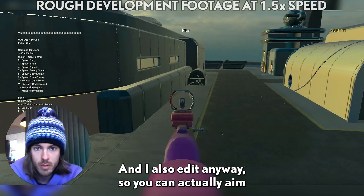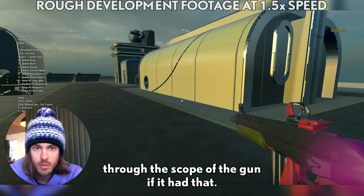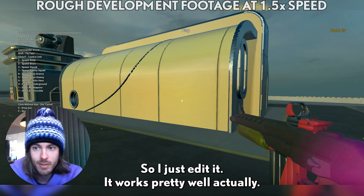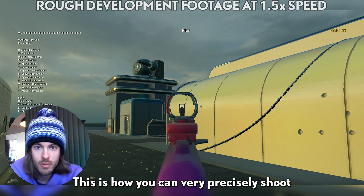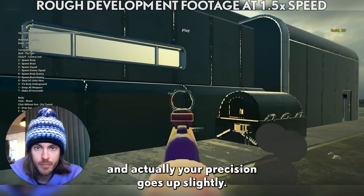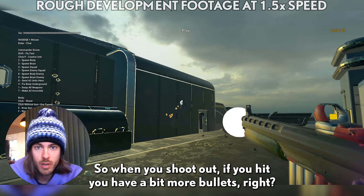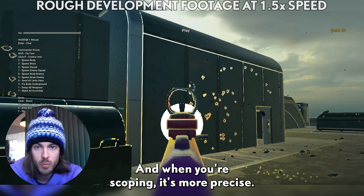I also added aiming, so you can actually aim through the scope of the gun. It works pretty well. This is how you can very precisely shoot, and of course when you scope, you get a little bit of a zoom in as well. Your precision goes up slightly — when you shoot from the hip you have a bit more bullet spread, and when you're scoped in it's more precise.